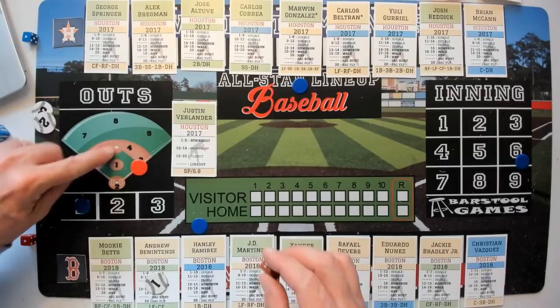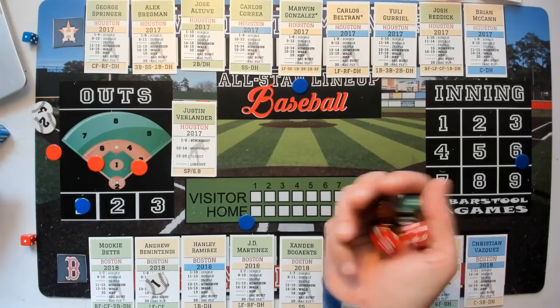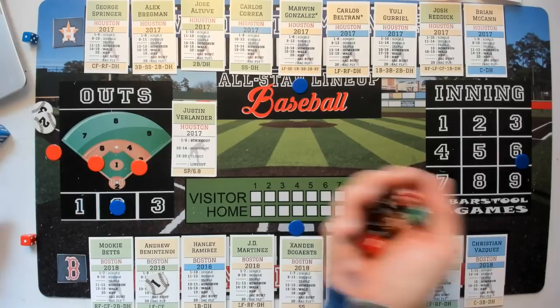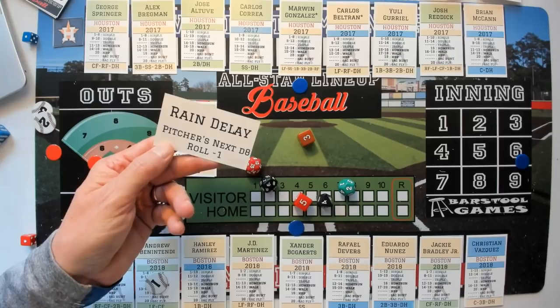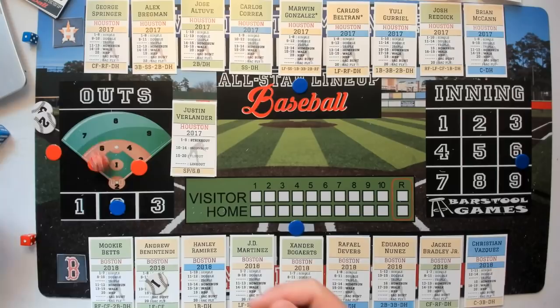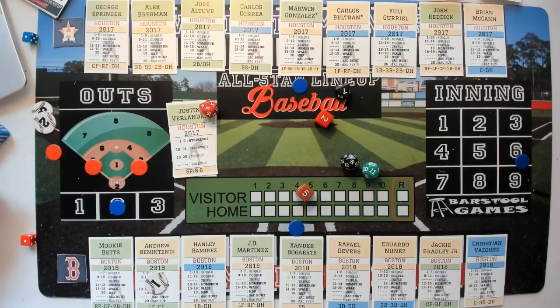JD Martinez up — plus one to Verlander, wins the roll — strikeout, two down. Need a base hit to score a run! Bogarts — plus one to Verlander, it's a tie. Wild card: rain delay, pitcher's next roll minus one. Even roll now because of the wild card — but Verlander wins it, fly out to right field. Inning over! Red Sox had a great opportunity but couldn't capitalize.